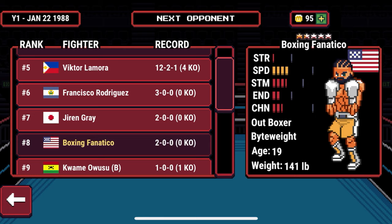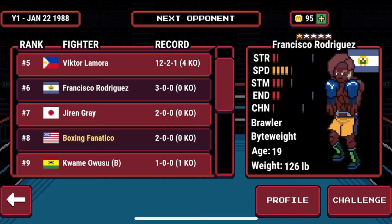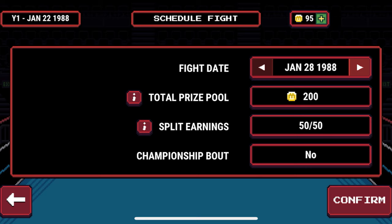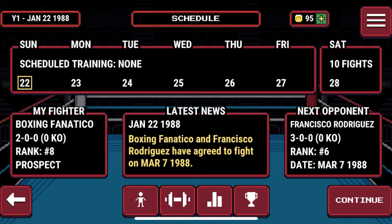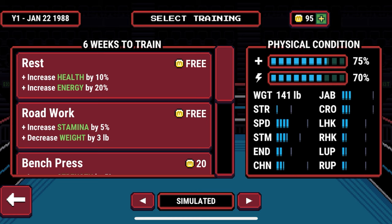When selecting an opponent, you can select within a range — cherry-picking fighters below you in the rankings or taking risks against fighters above you. You can set a date of your choice and see the total prize pool. The split earnings are 50/50, and it will tell you if it's a championship fight. This adds to the realism: no extra money is awarded — at the end of the fight, a $200 prize pool is split 50/50, giving each fighter $100, unless you have more leverage to negotiate a better split.